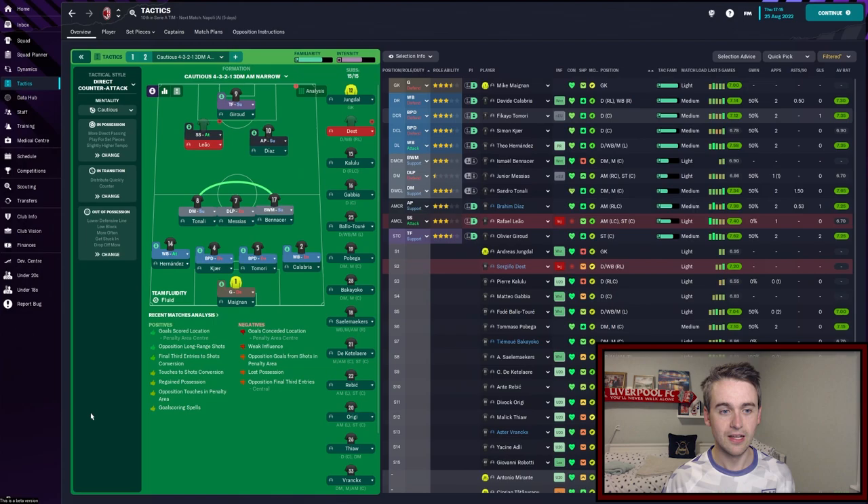Our backup formation is a 4-3-2-1 direct counter-attacking style — basically just trying to get the teams on the break. A bit more defensive solidity with the extra defensive midfielder in there. We've got two attacking midfielders and then one man up front. Basically taking both of these tactics from Milan's real-life tactics so far this season — the initial tactic is the one they've been using most of the time, and then they've used this backup tactic against Juve in the league.